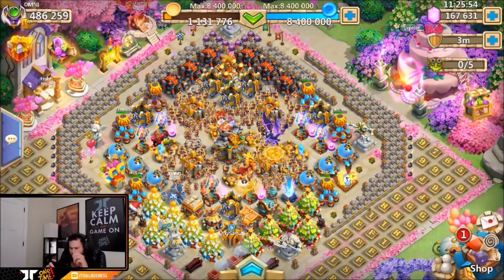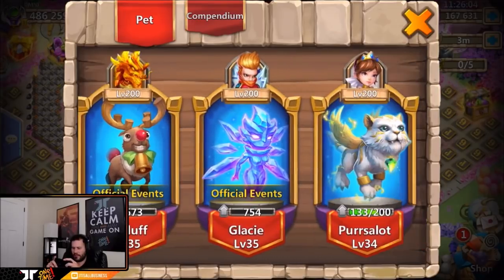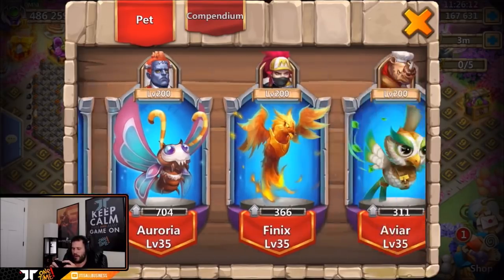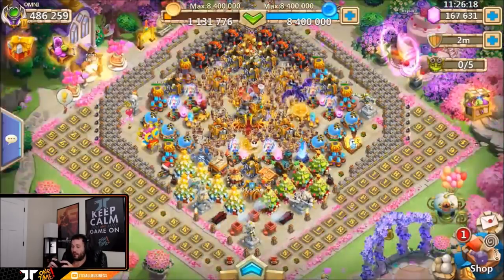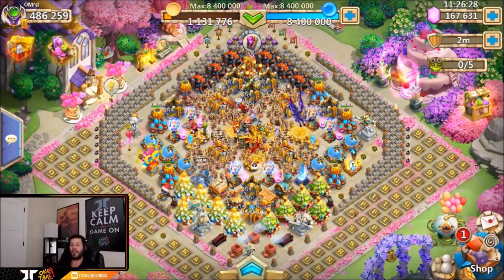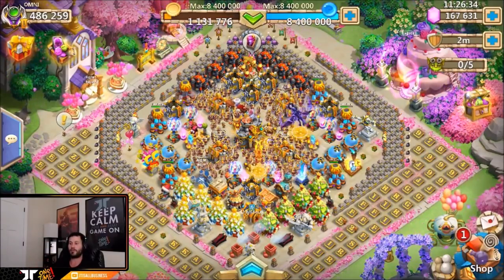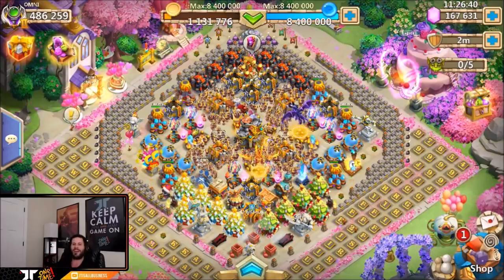Let's take a look at his pet shop. All his pets have got to be maxed with a ton of pets. We've got 179, 995, 600, 700 — Glacius — and some of these pets aren't even maxed yet, which is actually surprising. That tells me he might have made most of his purchases within the last couple of months. Anyway guys, hope you enjoyed the video — make sure to check out his YouTube page, especially if you're a German player. I'll leave a link in the description below.